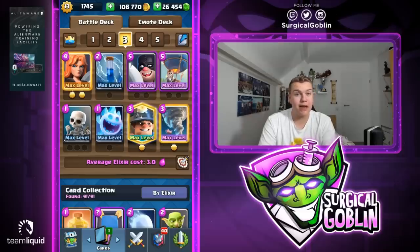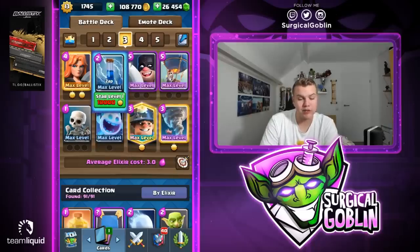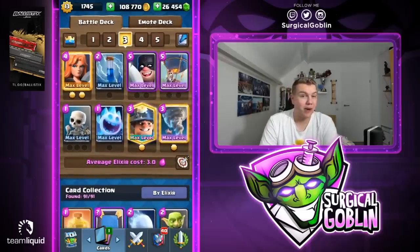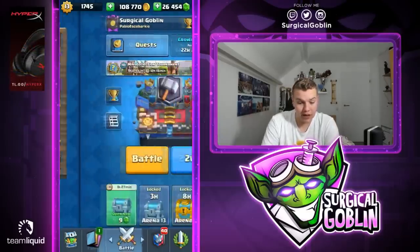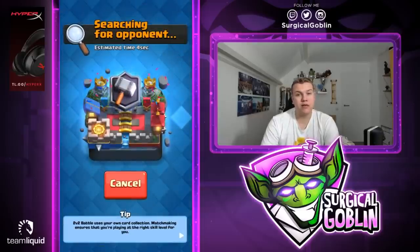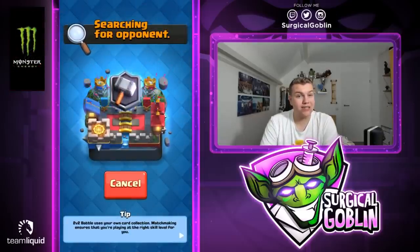It's a really fun deck to play with in my opinion just because it cycles so quick, but also the defense you sometimes have to pull off is really fun. For example cycling executioner tornado ice spirit is really annoying to play against but really fun to play with. Balloon is our win condition, and sometimes we do manage to do a lot of damage with the miner as chip damage.